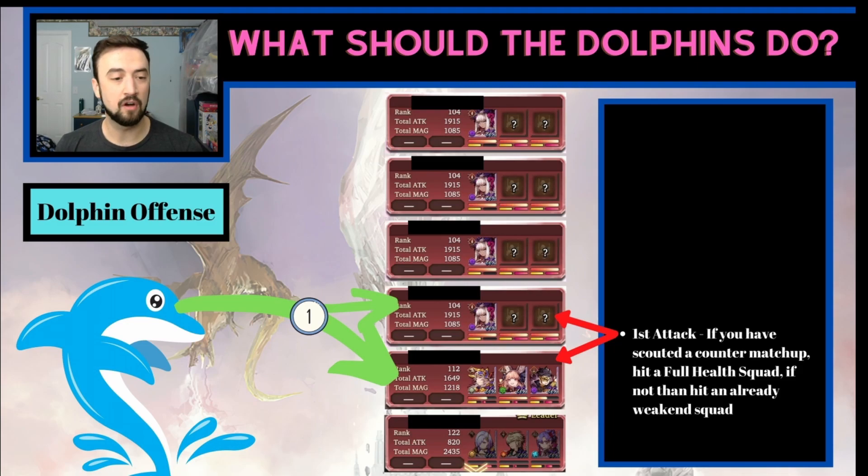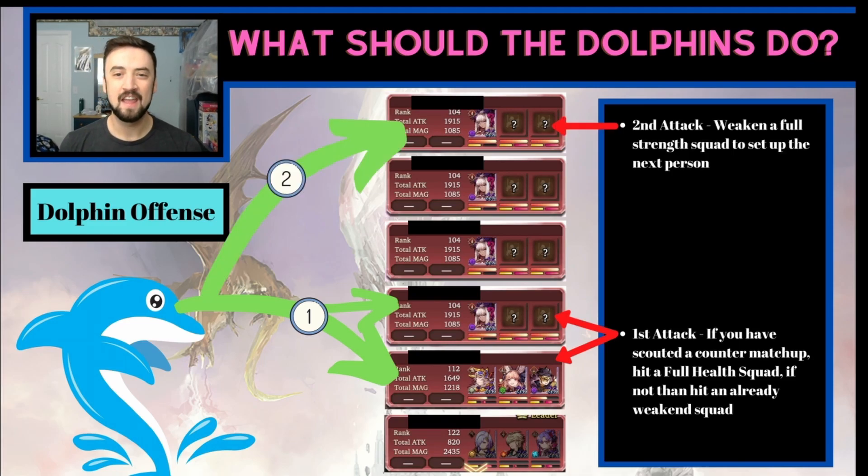Let's talk about dolphins — people who can build to counter one or two things, but don't have that massive variety to counter everything. They should do one of two things with their first attack: if they've built to counter one of the unrevealed teams and are confident they can beat it, hit them first and run them over. If you don't see a team you're confident you can beat, look at the already-weakened teams and take one of those out. They're there to ensure you win your first attack. After you win your first attack, run yourself into an unrevealed team and throw everything you've got at them to set them up for your other dolphins or free-to-play players. The goal with the second attack is setting the rest of your guild up for success.